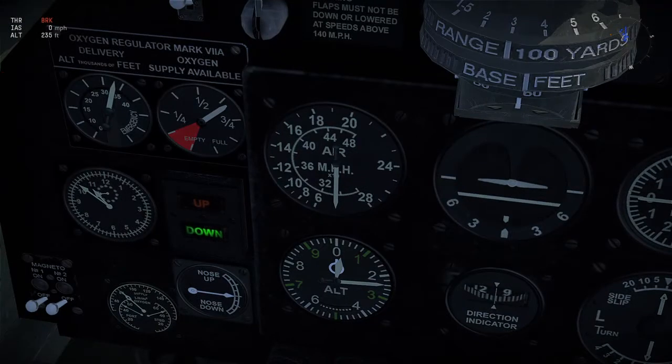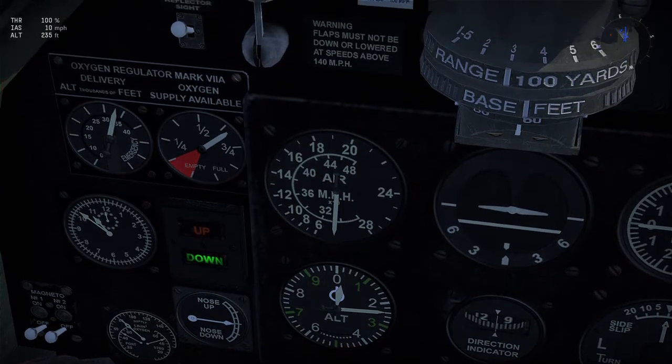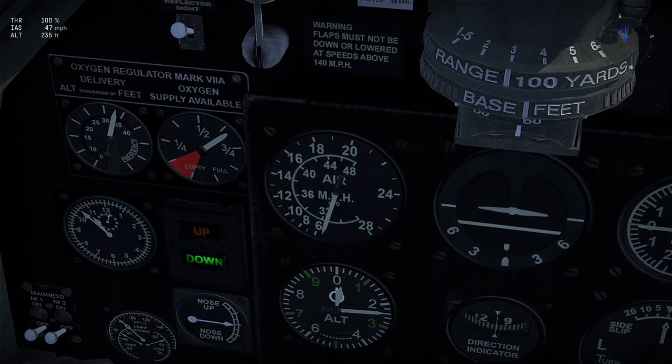This is air miles per hour. It's got two rings of numbers and it's in multiples of ten. When that little white arrow gets to the 10, that means I'm going 100 miles an hour and my plane will take off from the ground.